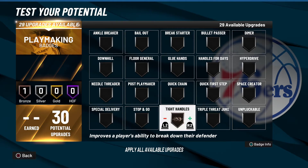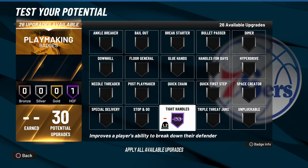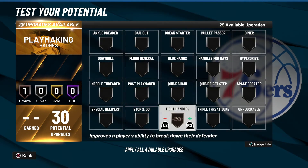I think 2K Lives did a test on it — it's really good on bronze compared to other levels. You want to go either bronze or Hall of Fame. Me personally, I run this badge on just bronze, and on bronze alone I get a lot of activation, a lot of stumbles and stuff like that. I've tested it on silver, gold, and Hall of Fame too, and honestly I just don't feel like the badge is as good on silver or gold.